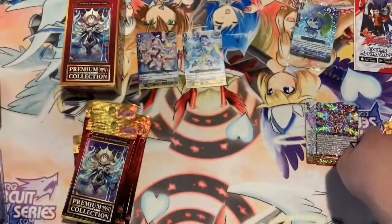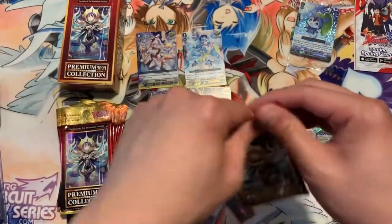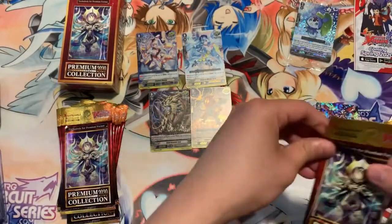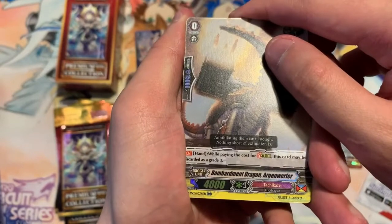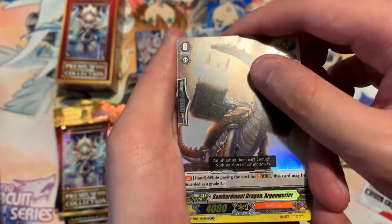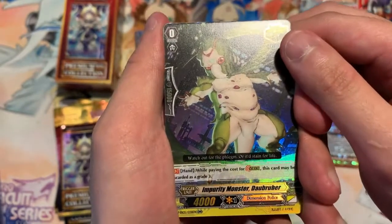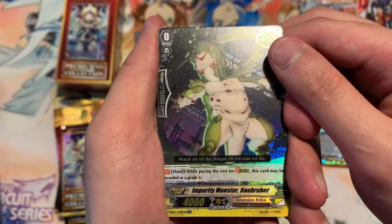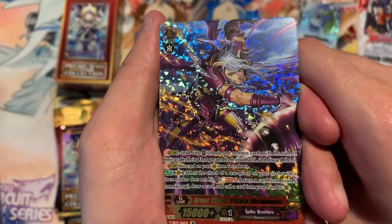It destroys all the markers on the field — it's okay, it's not great. Next pack: two triggers. Bombardment Dragon. Gun Warfare — we'll call that Impurity Monster Daruber for Dimension Police — and our G unit will be the Spike Brother Drew Union.